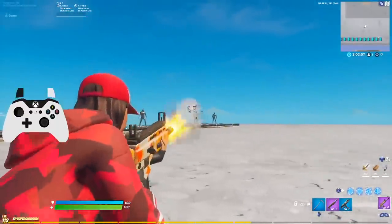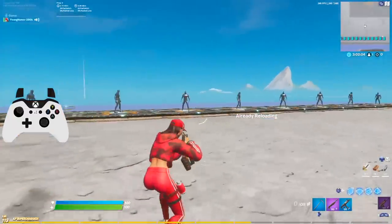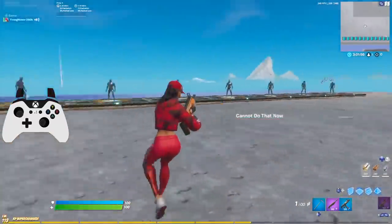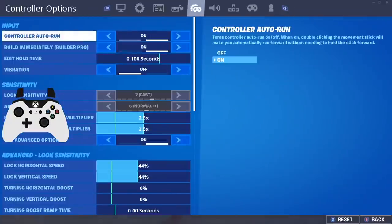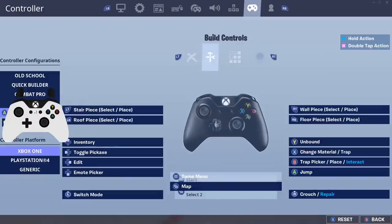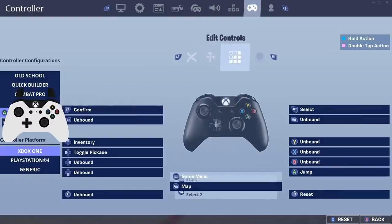With all the changes it's tricky to find the right sensitivity right away because of muscle memory — if you're used to strong aim assist and they weaken it, it feels strange. I might experiment with having slightly different X and Y sensitivities, like 44 and 45, to see if that helps. Right now I prefer the consistency of 44 and 44, but I might give asymmetric sensitivities a shot.